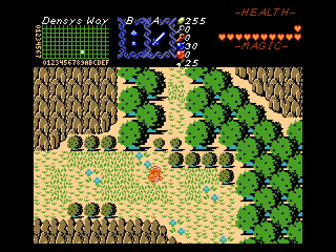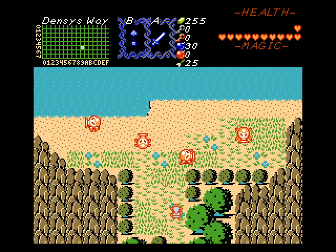Hey everybody, welcome back to Let's Play Legend of Zelda Another Land 2 Morago Island for Zelda Classic Part 5. Today we advance the quest further as we head towards Level 5, wherever that may be.